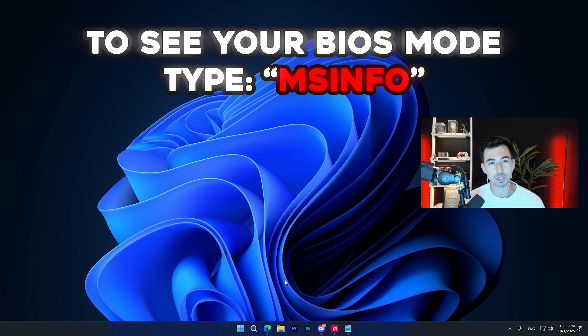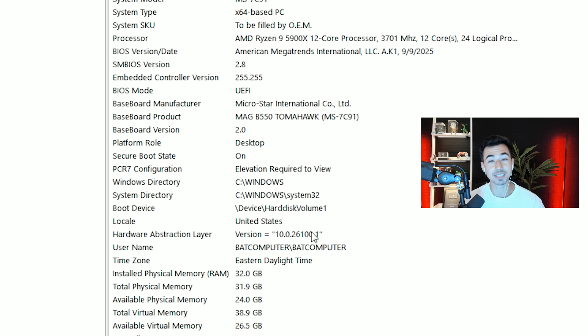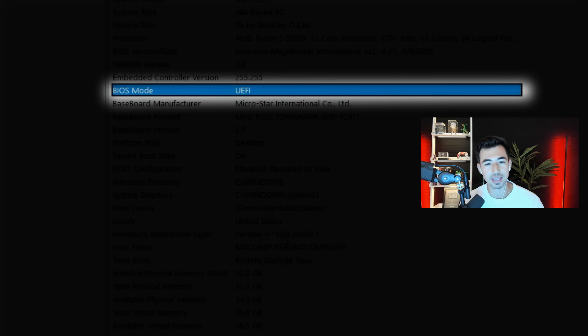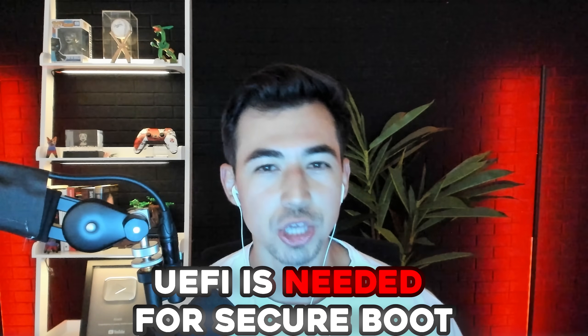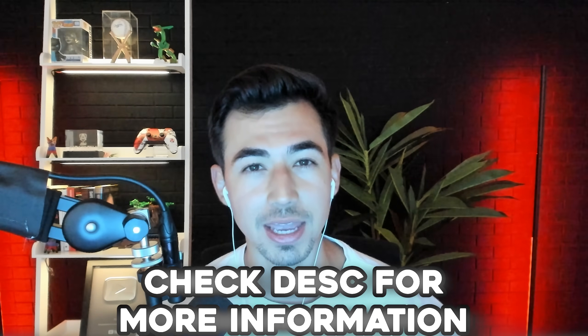Here's a quick tutorial on how to make sure your TPM 2.0 and Secure Boot are enabled to play Black Ops 7. First, press the Windows key, type in msinfo, and press Enter. In the System Information window, look for BIOS Mode — it should say UEFI. Right below that, check Secure Boot State — it should say On. If BIOS Mode doesn't say UEFI, you won't be able to use Secure Boot.